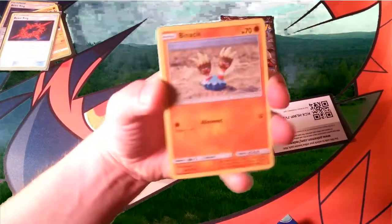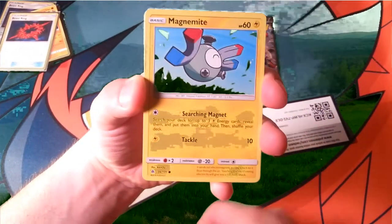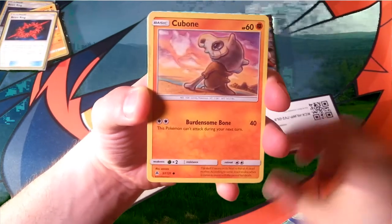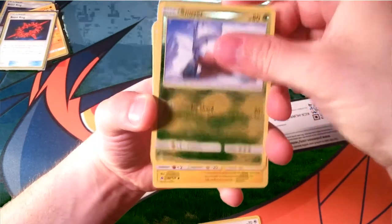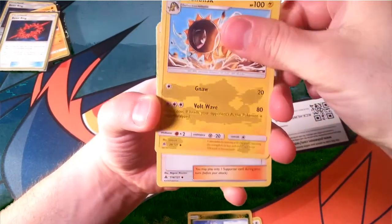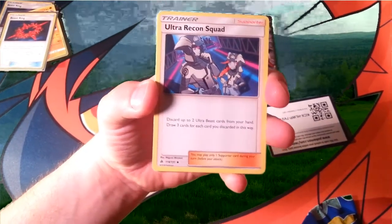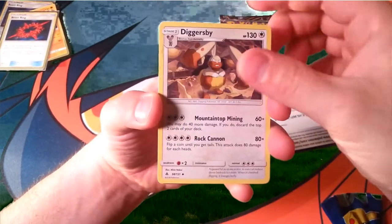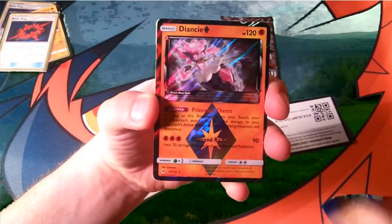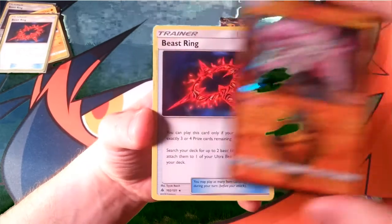The grass energy to cover Decidueye. We're gonna start things off with a Binacle, a Magnemite, a Cubone, a Buneary with a Collect, a Swinub, a Helioptile with Volt Wave and Ultra Recon Squad — you can use those ultra beasts, discard them and get three cards for each one you discard that way. A Diggersby with the mountaintop mining. And there we go — a very pretty Prism Star Diancie.